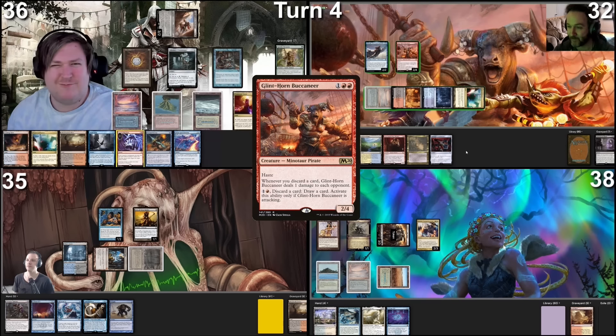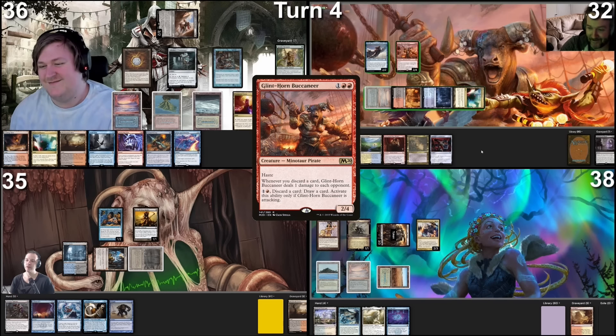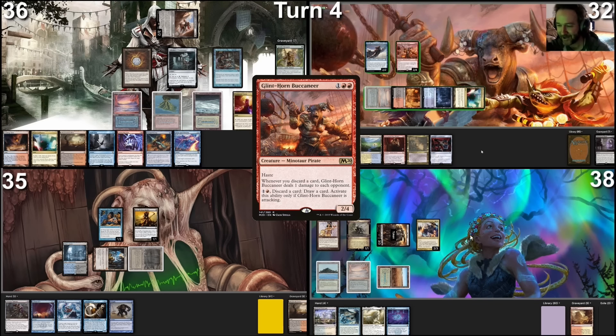Land for turn is a Mana Confluence. I will tap four to account for Rhystic Study and cast Glinthorn Buccaneer. I pass priority. Basically what I've got to ask you is — do you have anything? Because I have one play I can do right now. Either I'm trusting you that you have something, or I do this and it basically doesn't do anything and I'd just waste it. Well, I do have something, but I don't like using it because of your Rhystic Study. Glinthorn Buccaneer resolves. I will move to combat.